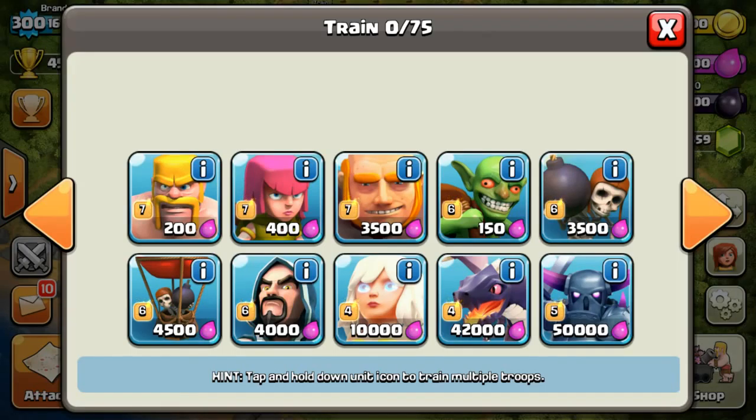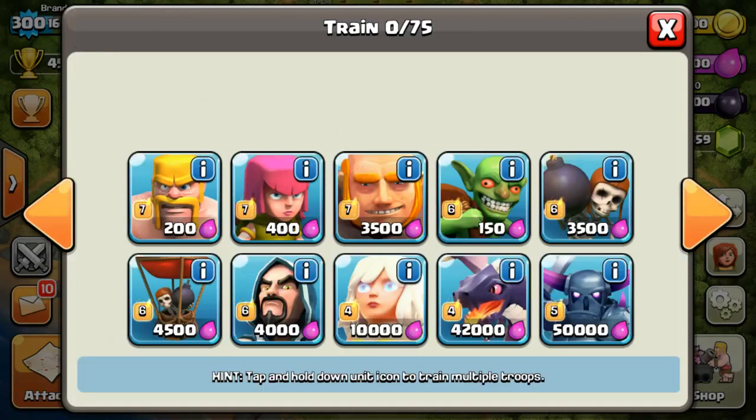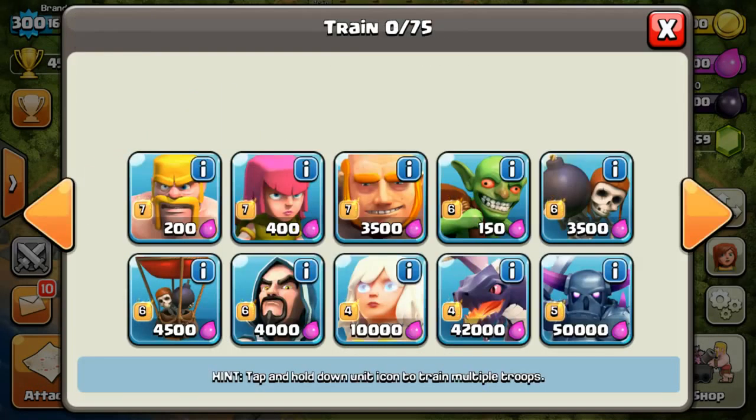So for example, a Barbarian takes up one housing space, so I can use a maximum of 30 Barbarians. However, if you guys choose Giants, I can only use a maximum of six, and if you choose War Breakers, I can only use a maximum of 15.